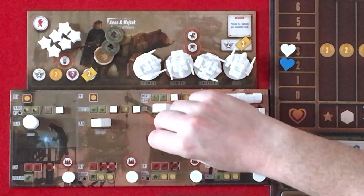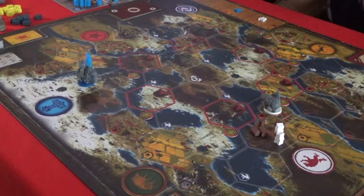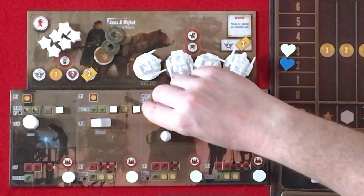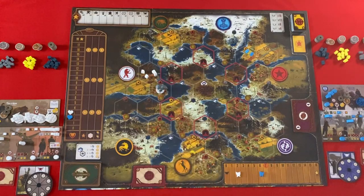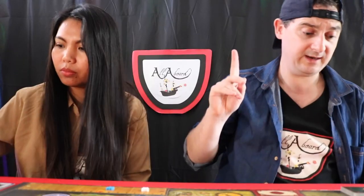I'm going to move and I'll just move my character here. And then for my second action I'm going to build — so that's three wood. And I'll build a mine up here. And that gives me two coins as well. Oh, and I get an encounter!